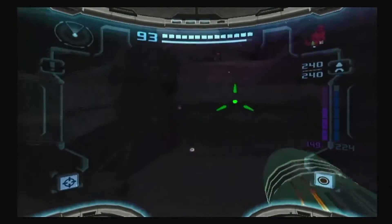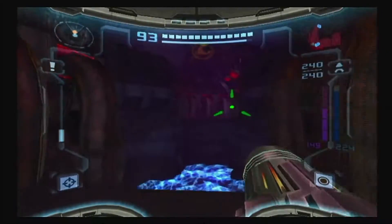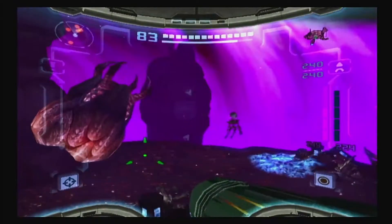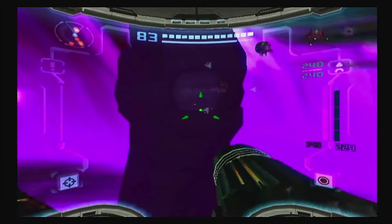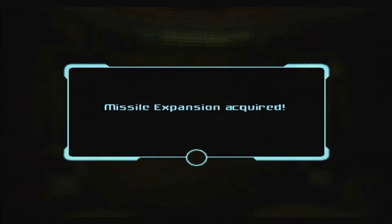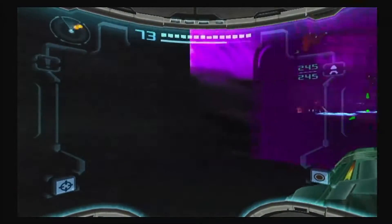What the hell did I get stuck on? That's weird. You could've come here with the grapple beam, but you literally can't get anything in here. So I'm just going to ignore these Metroids because they are useless. And you get the missile expansion. I did not know that — you don't need to do an attack for it, you only need the Dark Beam. I never knew that.